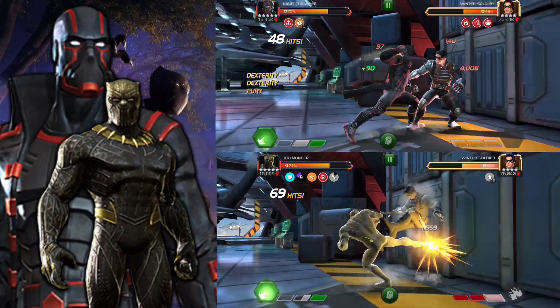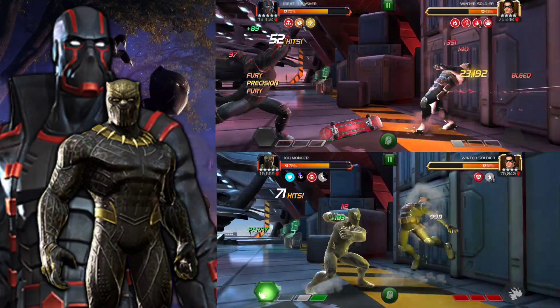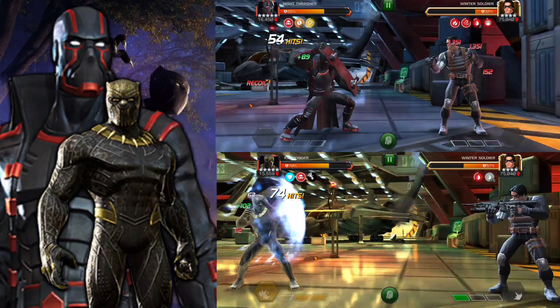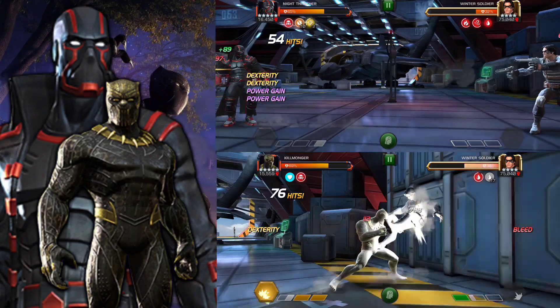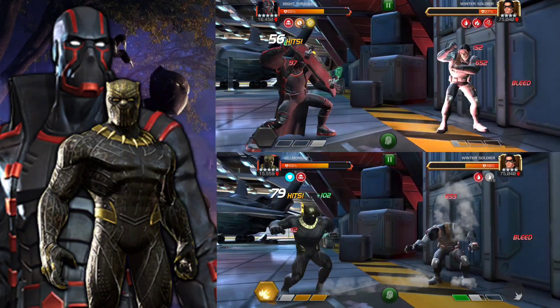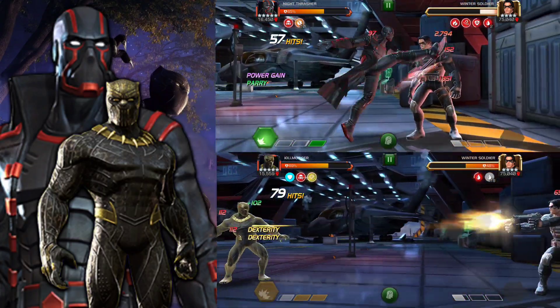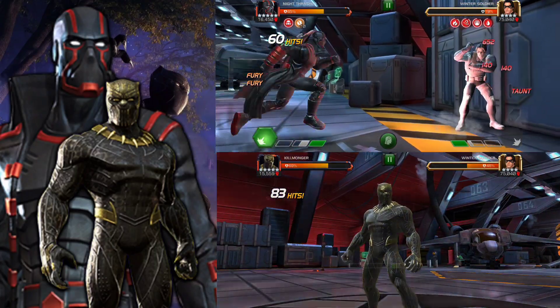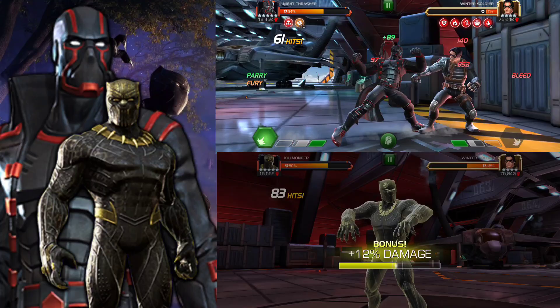11,000 on medium attacks, and even the light attacks are doing a lot of damage with some damage over time going on. The SP2 does 23,000 on the first hit and 30,000 to end it — so that's around 50,000 and if everything credits it's 70,000 on the SP2. He also gains a lot of power so you're going to be throwing those SP2s pretty quickly.